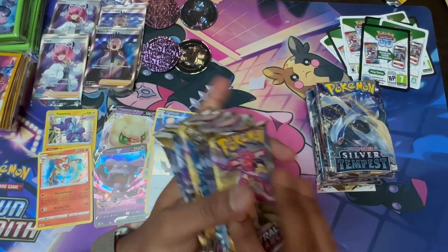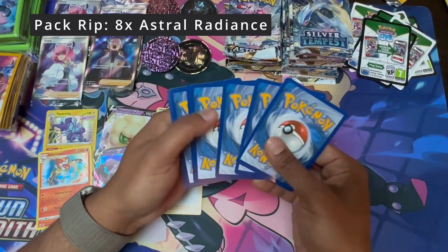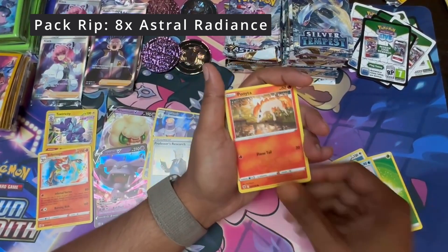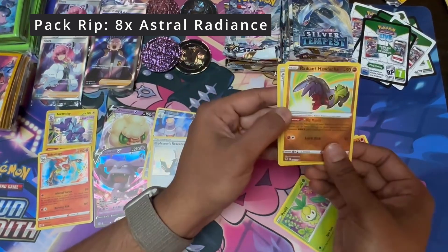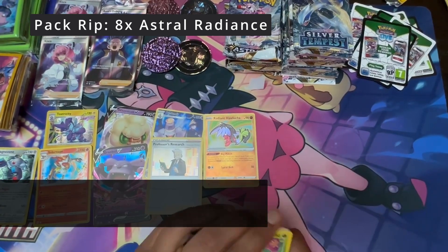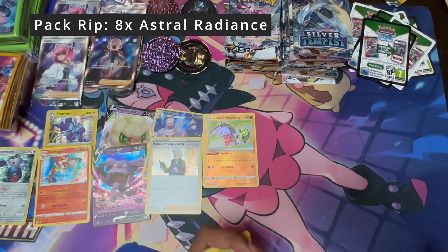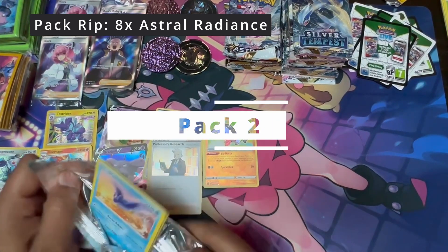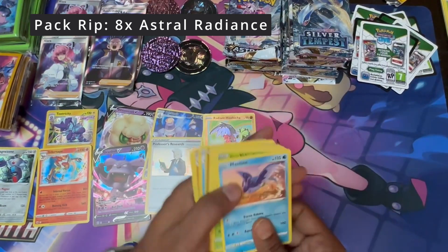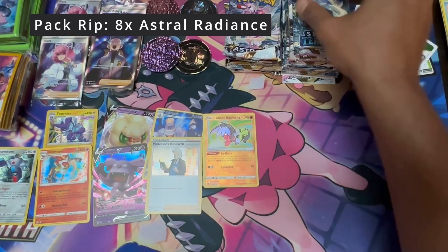On to Astro. First pack of Astro coming up, and we got Silver Tempest. Grass Energy, Earth Ring, Cranidos, Piloswine, Shatopuree, Ponyta, Kricketot, Psyduck — Radiant and Hollow. And a Hollow Magnezone — not bad, that's a hit. Actually getting a fair number of hits, we did last time as well. On to pack two — white and green, Trainer Gallery chance. Chester Rivers, Energy Lotto, and a Feather Ball to round that up. No luck from the second pack.